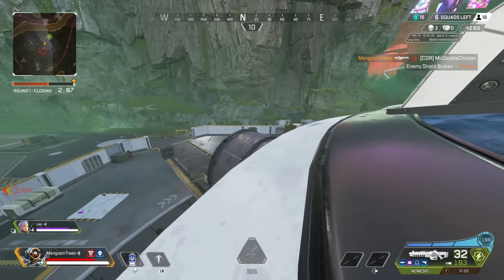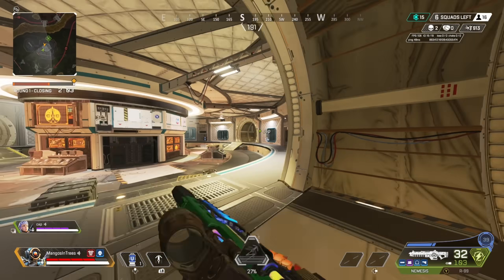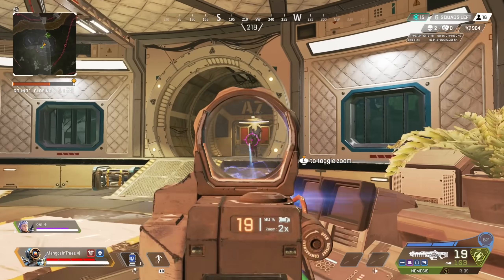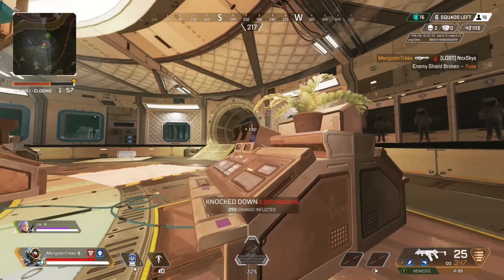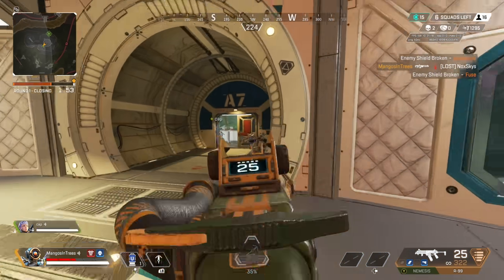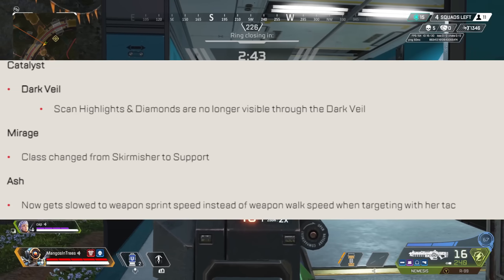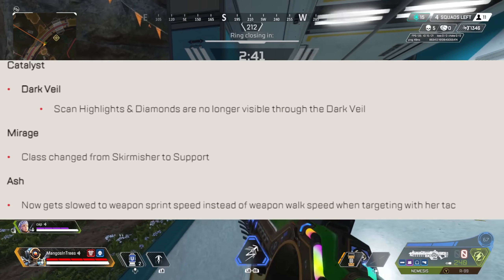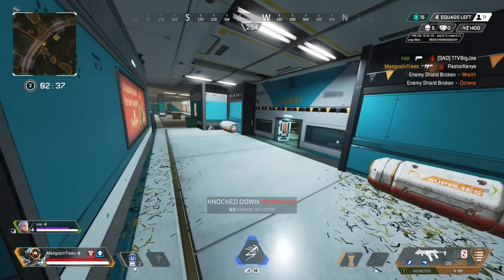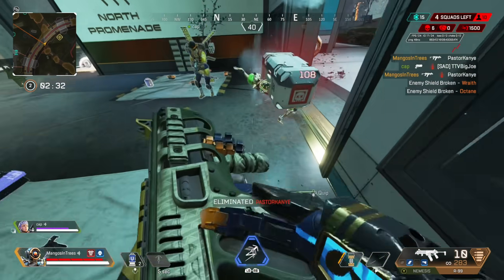Moving on to some of the legends. For Catalyst's ultimate, the Dark Veil, scan highlights and Seer's ultimate diamonds are no longer visible through it. Mirage has had his class changed from Skirmisher to Support. Ash now gets slowed to weapon sprint speed instead of weapon walk speed when targeting with her Tactical — a small but good buff. There were other legend changes listed under bug fixes that are actually significant.